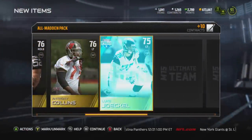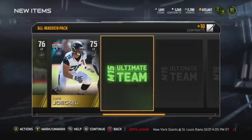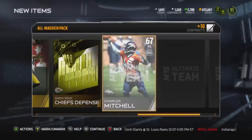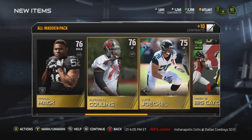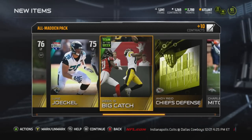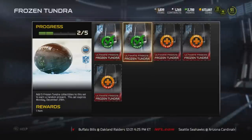Khalil Mack, 76. Anthony Collins, 76. And another 75 overall player. That's the reason why people are always so frustrated with packs — four players all rated between 75 and 77. That just should be illegal. I should send that to EA and demand some type of refund.